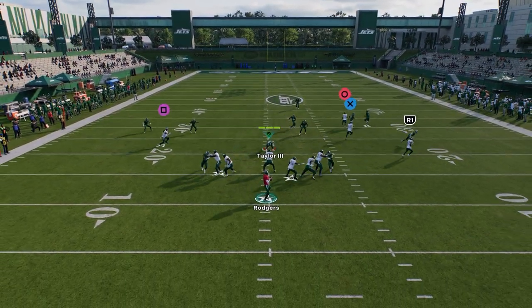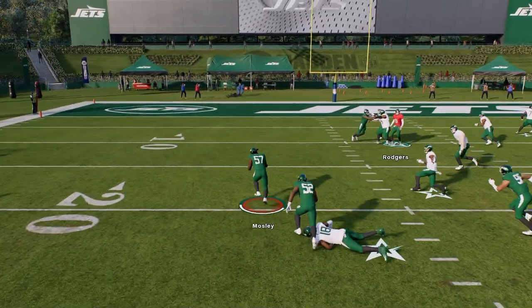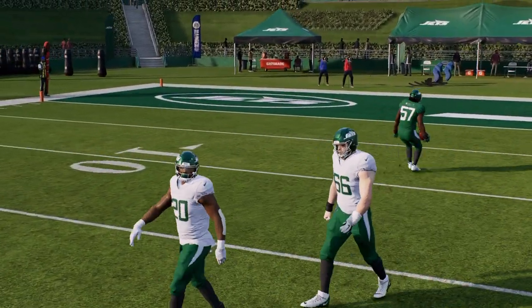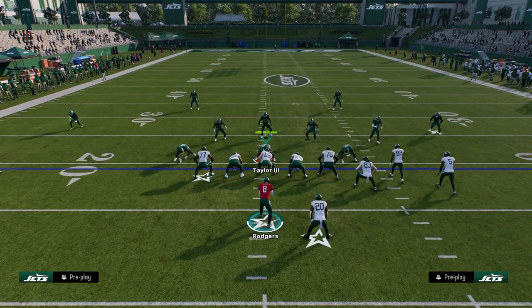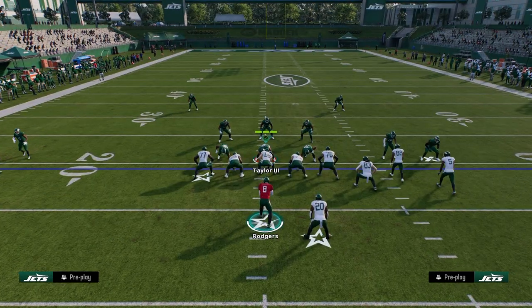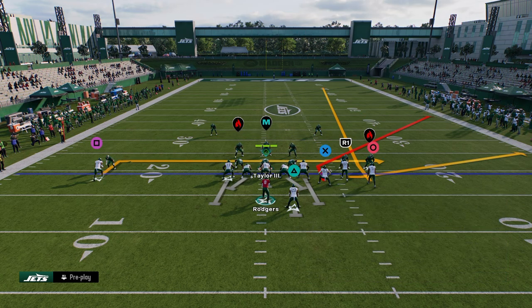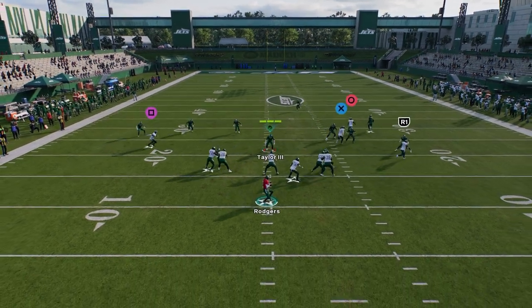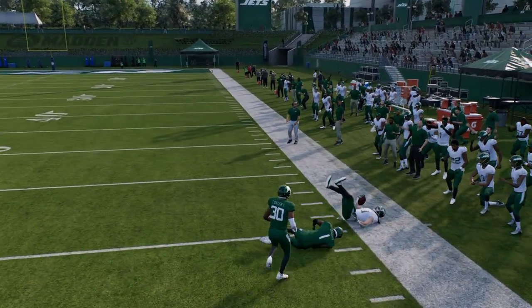I love backside in routes — it's just a simple checkdown. If everything's covered, Rodgers is the best quarterback in this game. He will be the best in MUT as soon as he gets a set feet lead ability or pass lead elite. This guy is insane. If they're playing hard flats, you're just throwing that tight end corner for the most part.